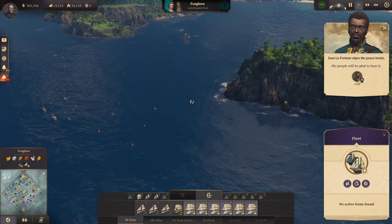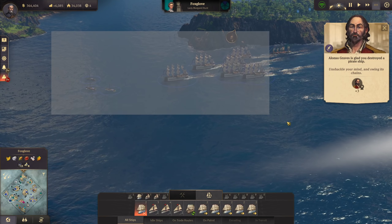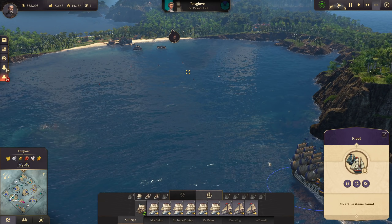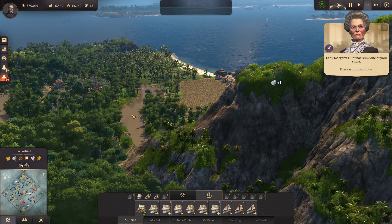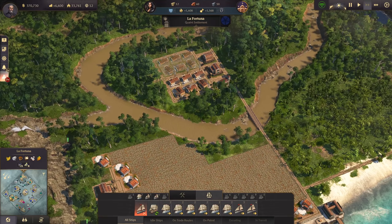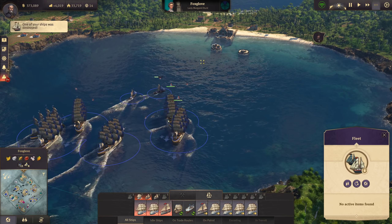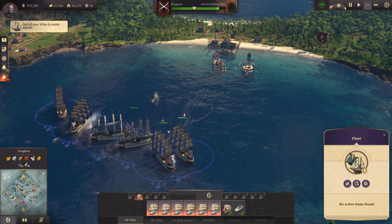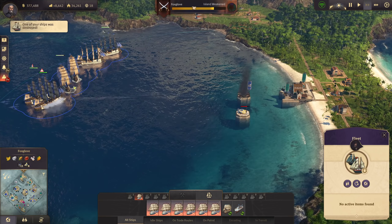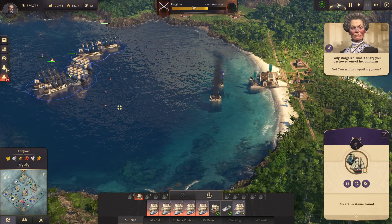Let's get my ship of the lines over there - they're close now - and then we take this island. The wind is coming from a bad direction, can't change that now. We're losing gunboats but I don't care about them. We're taking Foxglove island and its weakness is already going down. This one still, and then we'll have taken one of Miss Hunt's last major islands.